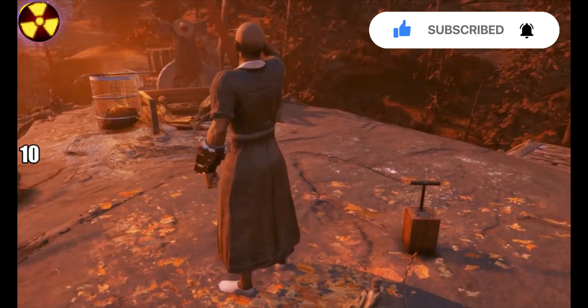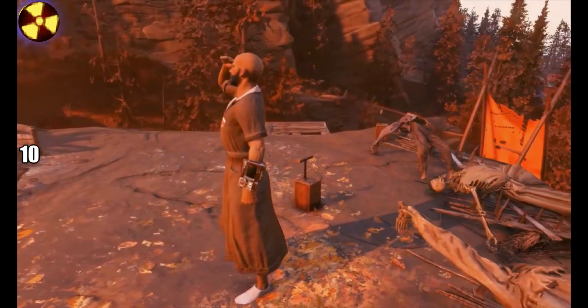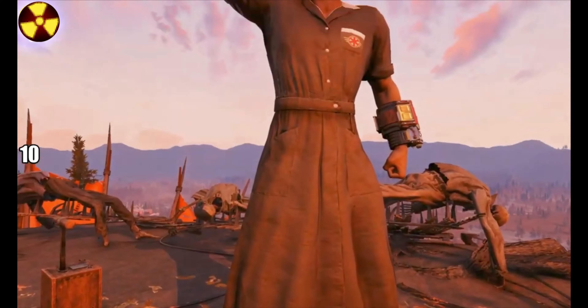Starting with these — this variant of the Nurse's Outfits that you get from Fort Defiance. They're quite hard to get; they sometimes spawn there and you can also get them from a couple of random events. Still quite hard to get hold of, with this brown one being one of the most common ones.